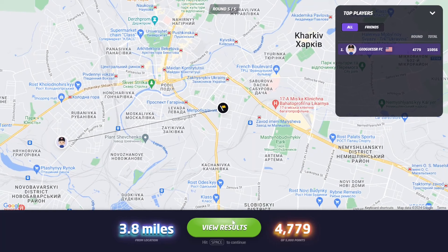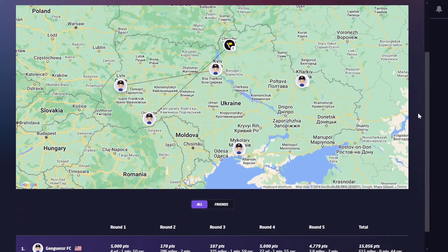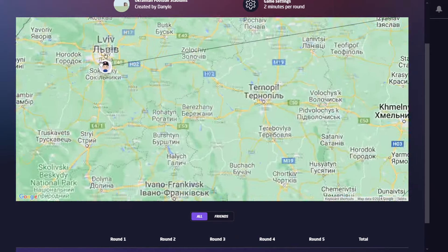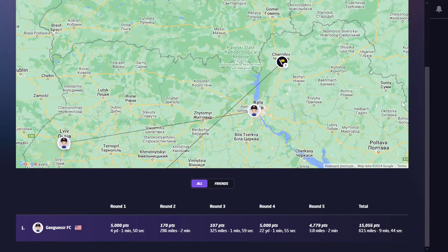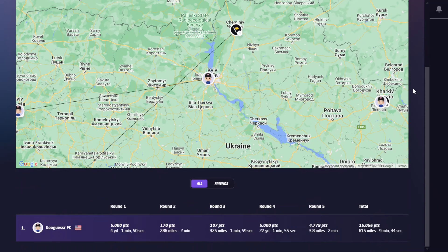That gets us to a total of 15,056. That was a cool map. That first round was just beautiful — bird's eye view over that southern Ukrainian city. Then we crazily had rounds two and four at the same stadium in Lviv: one round we completely messed up but had the right idea going Kyiv, and the fourth round we didn't miss it when it was the interior coverage. Round three, I think there was no shot — very small club, not really the biggest city. But realistically four of those rounds were definitely gettable; 20,000 was doable. Ukraine's got some cool football venues. Let me know in the comments how you did, and as always like this video and hit that subscribe button.